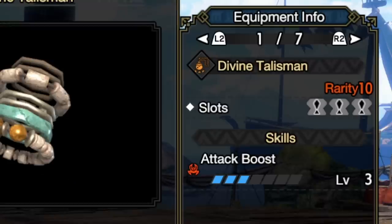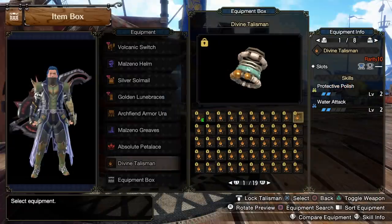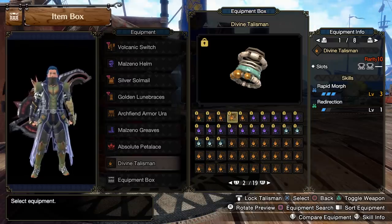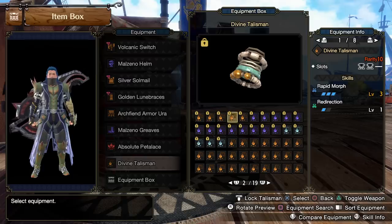A quick word on the talisman: I've done pretty well with mine — three levels of attack boost and decoration slots of 1-1-1, letting me go from attack boost 4 to 7. Four attack boost is your minimum for the build. Speedrunners use talismans with three attack boost and either two weakness exploit, crit boost, or crit eye with 3-1-1 slots. You could alternatively use a protective polish talisman, or rapid morph 3 with a four-slot talisman. The point is to rework your core skills based on what talisman you have and achieve the main skill list I've shown you.